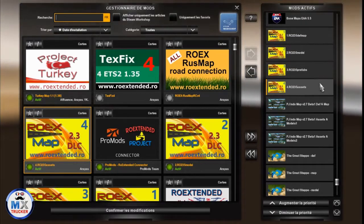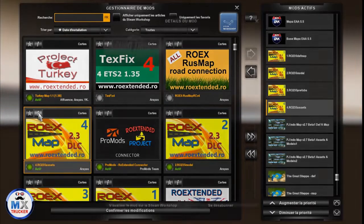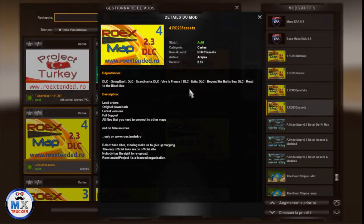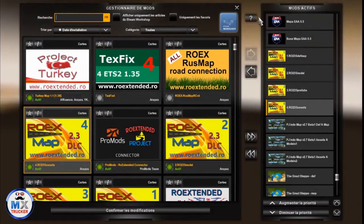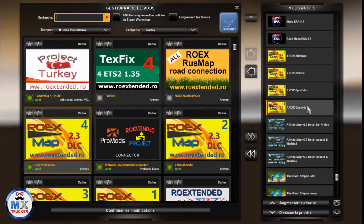Here is RAW Extended 2.3.5, released at the beginning of summertime — so it's not that old — and it's the only version you can use in this map combo with ProMods road connection. If you use another version, you will get issues and the road connection will not work, so just ensure to use this version precisely.